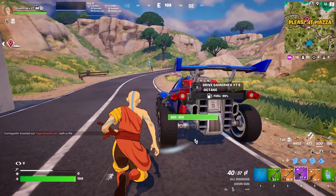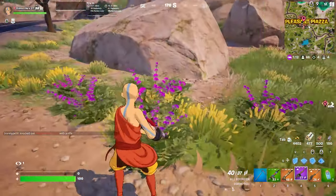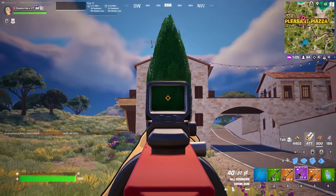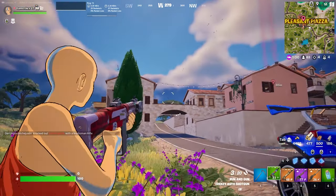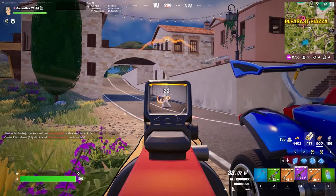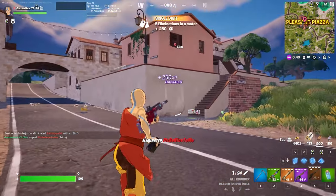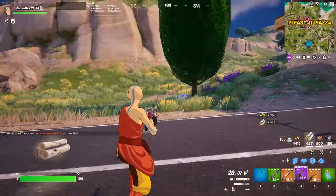Now for the next challenge, we need to deal 500 damage with a weapon that has been modded with Optics. This weapon is not modded Optics because it's normal. This weapon, though, is modded — as you can see, the Optics is different. This one is also modded. So avoid unmodded weapons and get any weapon that is modded, like a weapon that has a scope or something. Then damage an opponent with that weapon to complete the challenge. You need to deal 500 damage in total using this weapon.